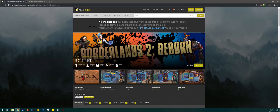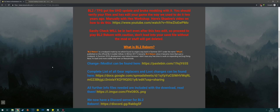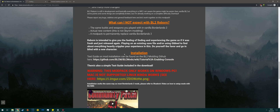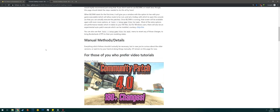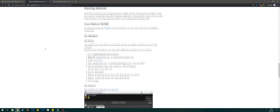So first off, head over to the Nexus — the link will be in the description as always. You'll want to scroll down and open up the GitHub link. Scroll down a little ways and you'll find it. These are the manual instructions, so if you get stuck or something, you can read over these. They go over the information in more detail.